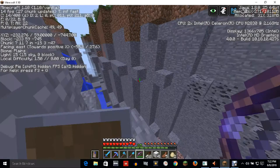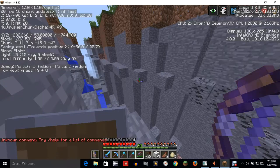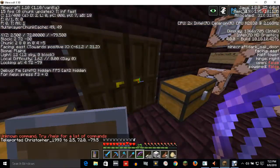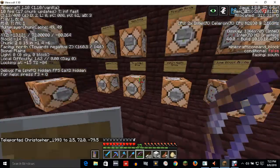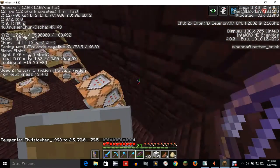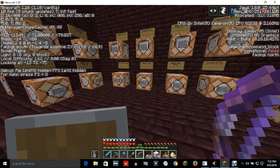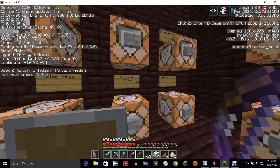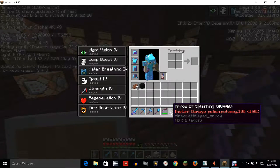Let me just go back to my nether house - I can always navigate easier there. I always use these. This is my armory for tipped arrows. Legitimately, you'll get an arrow of splashing.